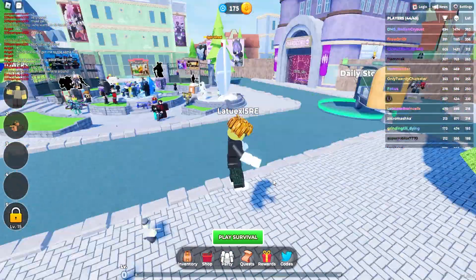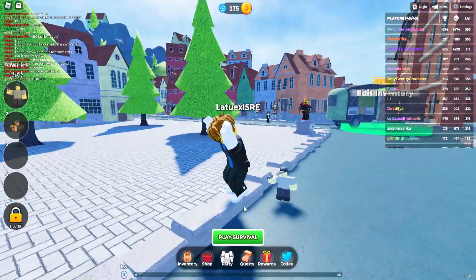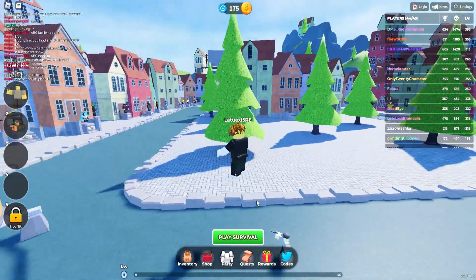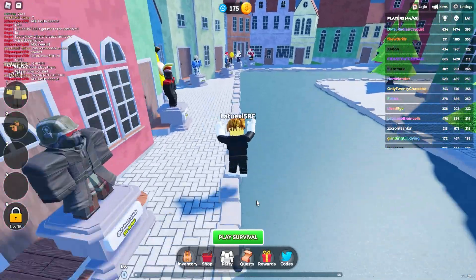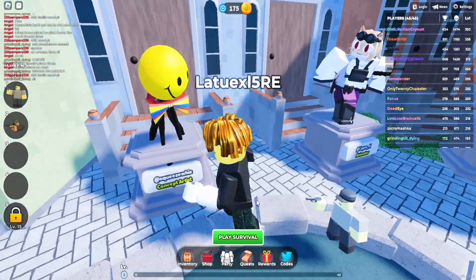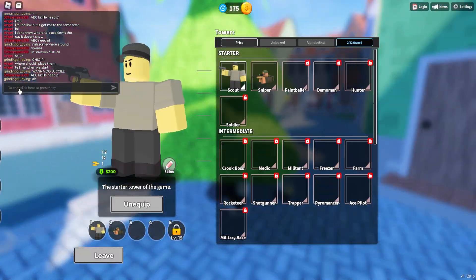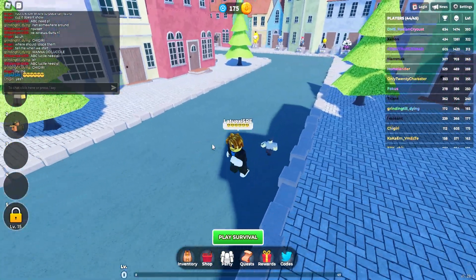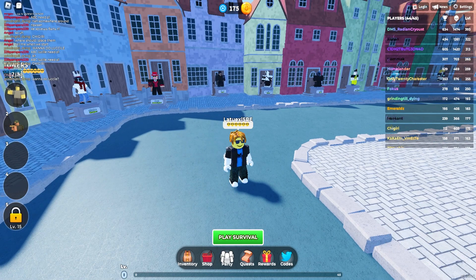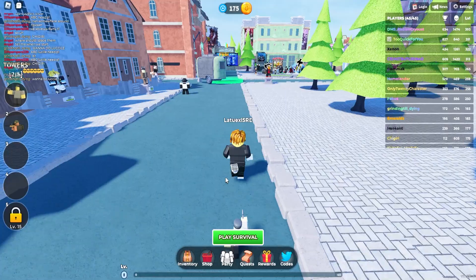Before the next code, I'm going to show you one trick to increase your chances to win the Robux giveaway. All you have to do is walk over to this spot — go under this tree and go to the chat. Drop six cool emojis in the chat, like this. Six cool emojis — this will increase your chances to win the Robux giveaway. There's also another secret coming up.